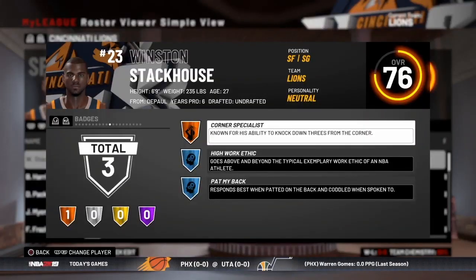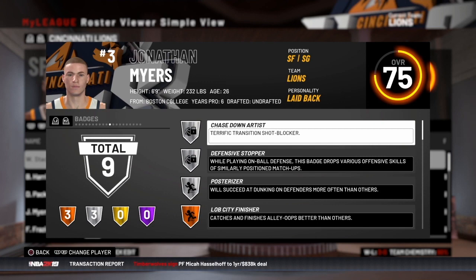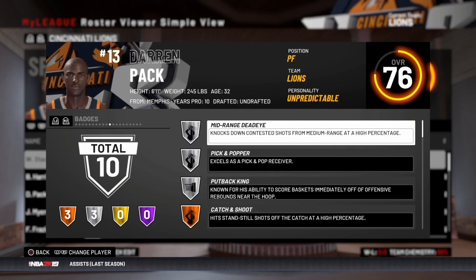Let's go through how we did in the expansion draft. We used our first pick on Winston Stackhouse, a 6'9 small forward from DePaul University, 76 rated overall. He's got high work ethic and is a corner specialist. Next was Bonzi Harris, a 6'8 center from Texas A&M, 76 rated overall, with gold badges — pick and roller and put back king. He looks like a good screener and physical player. Next up is Jonathan Myers, a 6'9 small forward from Boston College, 75 rated overall, with a chase down artist badge, defensive stopper, and posterizer — looks pretty athletic.